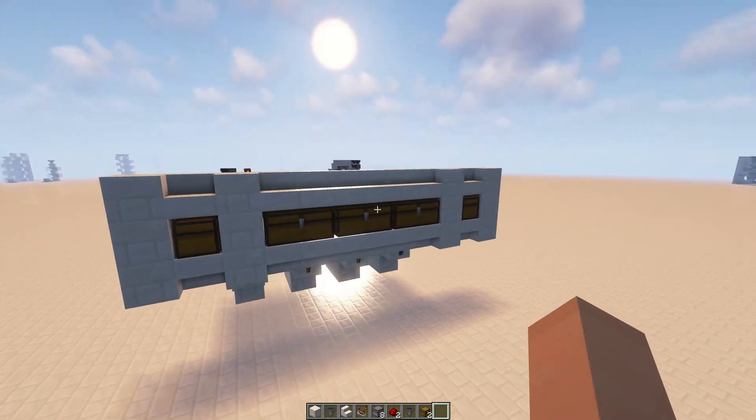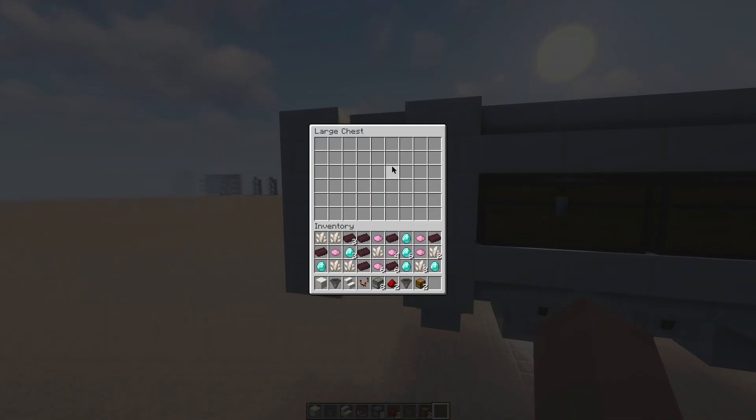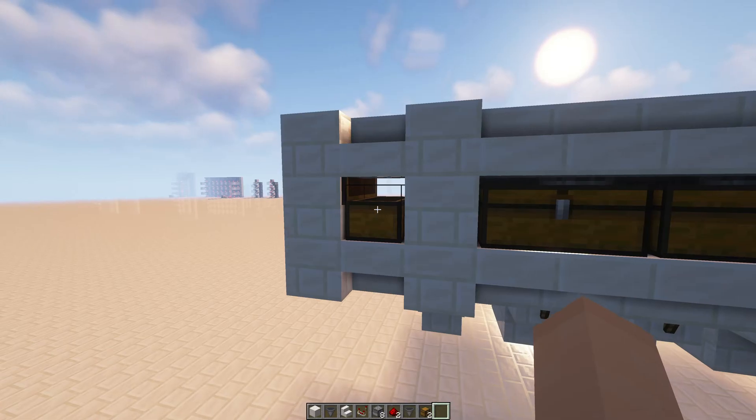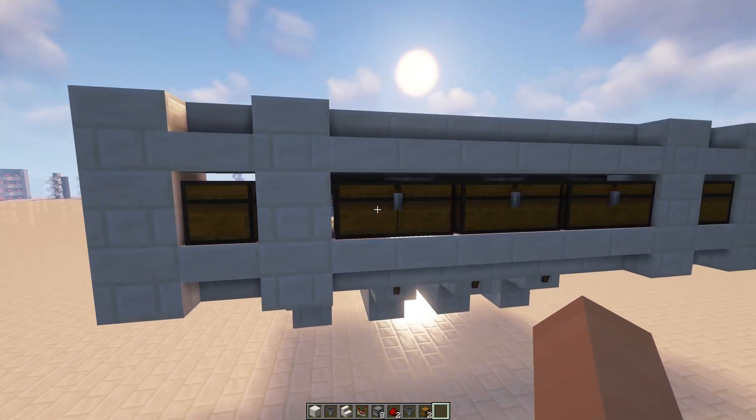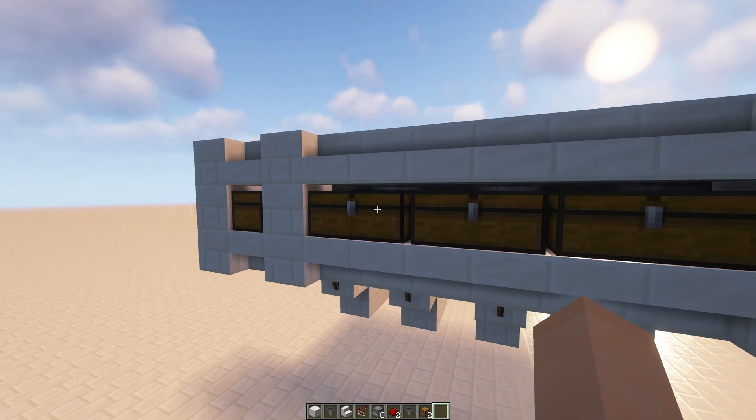To take you through how it works: we have our input chest, so any items you want to sort into the system just get put in here. Then they'll start to move along the system and try to get stacked on top of any of the items you have in this chest. Currently I have it filled with all one item, but you could swap this out with whatever items you want — you could even have every single slot be a different item on every single chest and it will still sort into those.